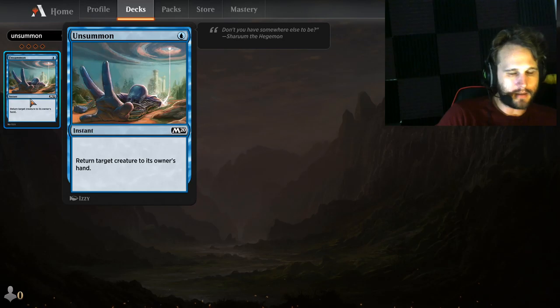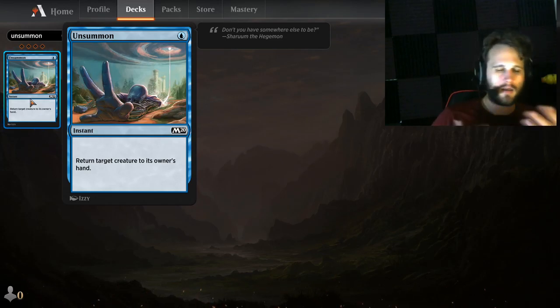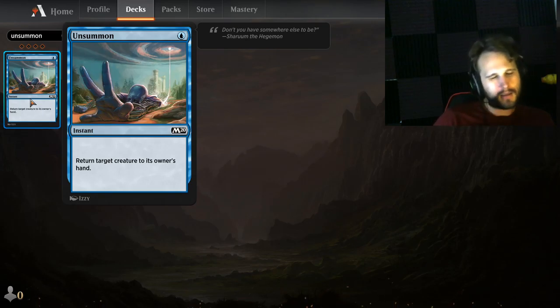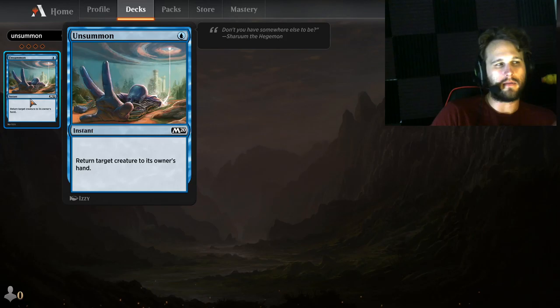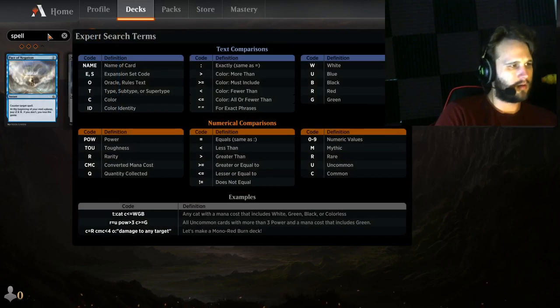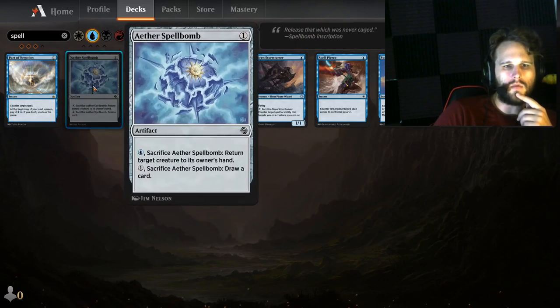You can't get past the original Unsummon. Pay one blue, send something back to the hand. I still think it's a completely viable sideboard card — a one or two of. It costs one mana and it gives you an extra turn. We're kind of in a burn meta right now, so it'll be less valuable against stuff like Chandra Pyromancer, but it might be good against Hasty Boys. I still think Unsummon is a completely viable sideboard card.